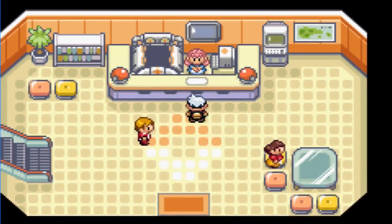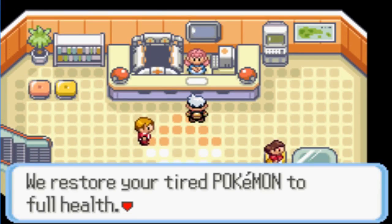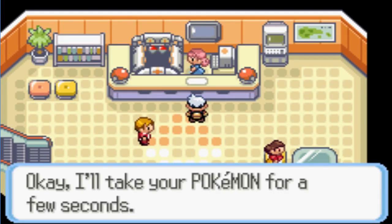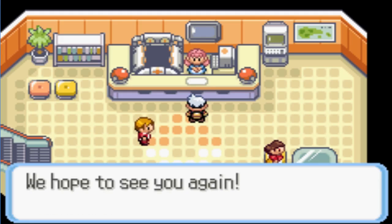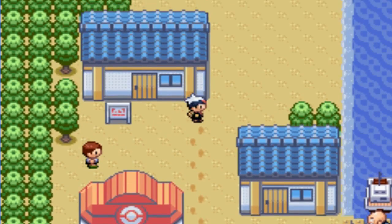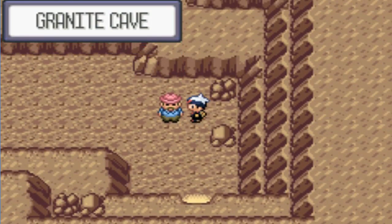Before we go to the gym, I've looked at the HMs — HM Flash — and we need HM Flash to fight Steven. Unfortunately, we don't have a Pokemon that can use Flash, and the only Pokemon I know is around this area that can use Flash is Abra. So I'm going to try and catch Abra before we go into the gym battle, because I just really want to catch Abra.